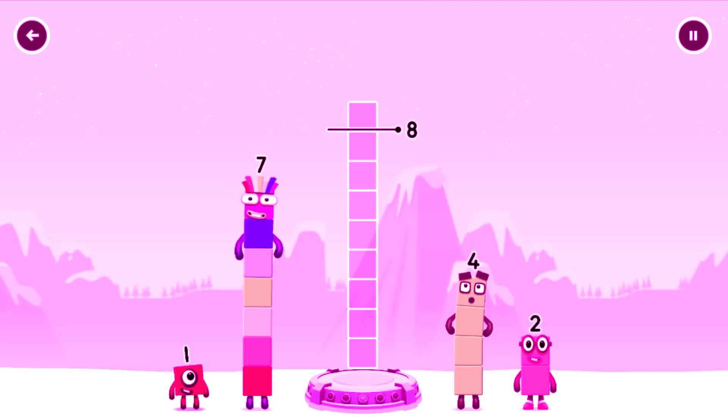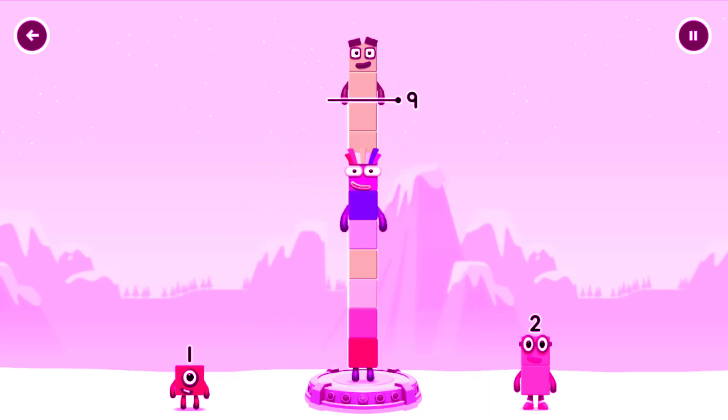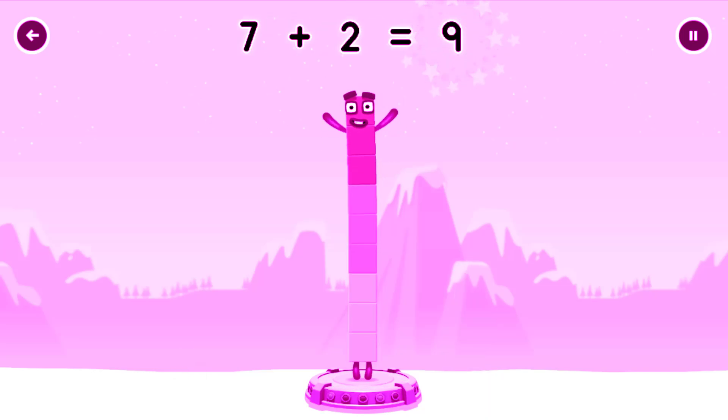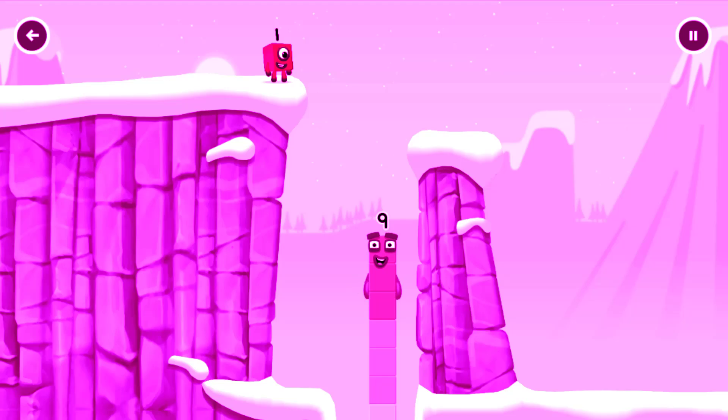Add number blocks to make nine. Seven — too much. You've got two. That's right. Seven plus two equals nine. I have nine and I feel fine.